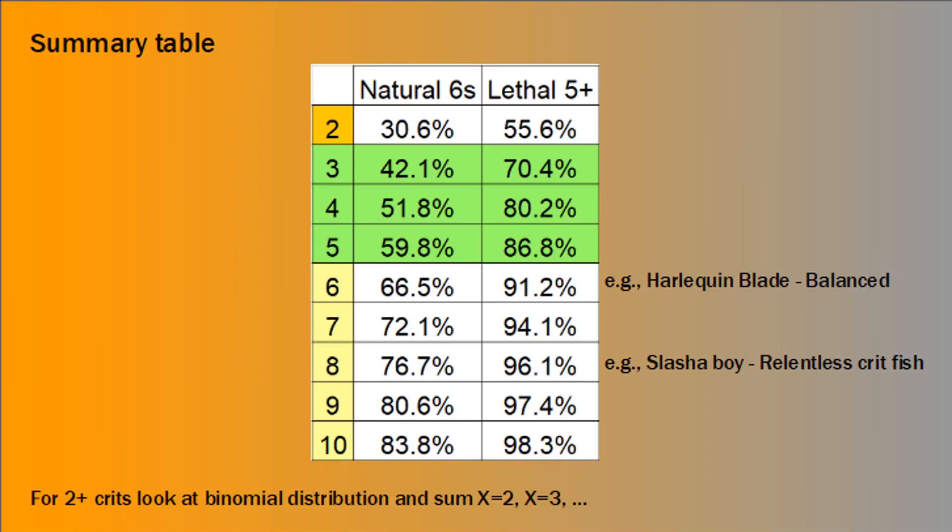You could also think about higher amounts of dice. Something like a holoquine's blade has Balance and 5 attacks — you're probably going to be able to reroll one, so the odds of getting one miss are pretty good, or you might just want to crit fish. In that case you've got a 66.5% chance of getting a crit. So if we're talking about proccing Murderous Entrance on a charge, you've got a 66.5% chance with the blade versus a lethal 5+ embrace at 86.8%. And looking at 8 attacks with natural 6s, there's a 76.7% chance — an example being the commando slasher boy who charges in with 4 attacks and Relentless, fishing for that 5-damage crit to force through without taking damage.